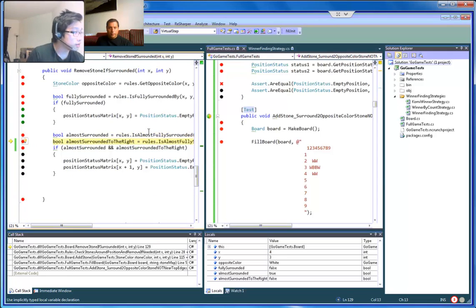If I do F10, 'almost surrounded' returns true. F10 again — 'almost surrounded to the right' returns false.